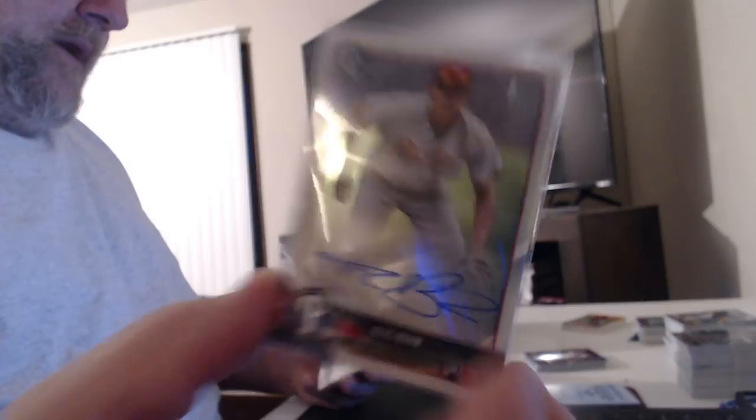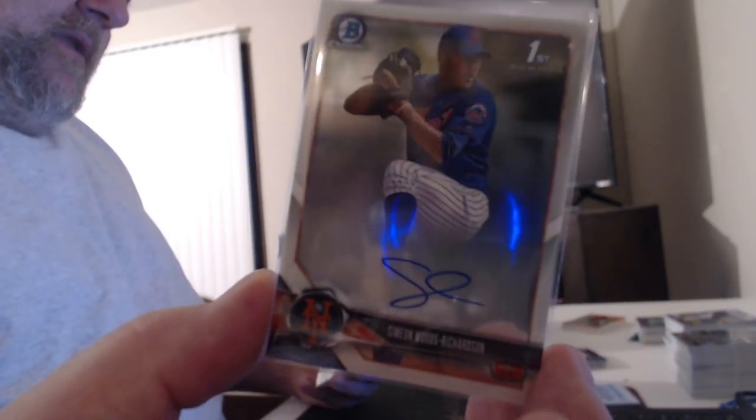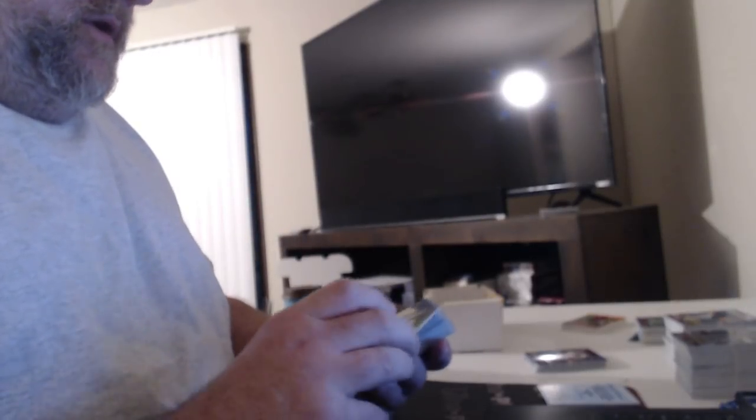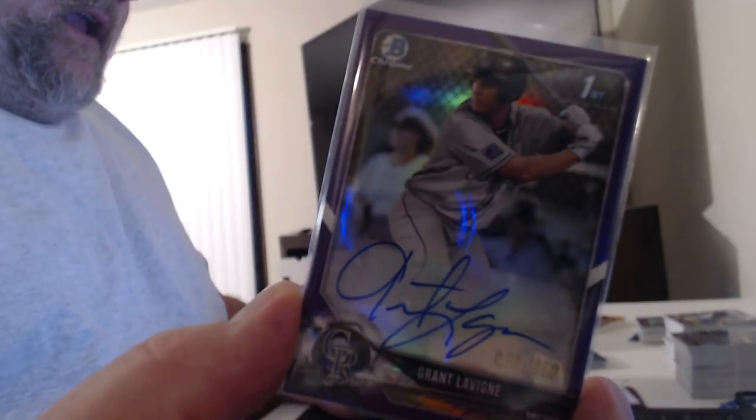And there's a couple bombs: Simeon Woods-Richardson auto, base Matthew Liberatore, black refractor 75 Nico Horner. This guy does not — Connor Scott, Griffin Blonine refractor on it, Casey Mize auto, Tanner Dodson. This is another big one — the 99 Jared Kalanick, very nice break for Jared Kalanick so far, a couple nice autographs. Alright, let's wrap it up. Tim Cate, Tim Cate, Grant Lavigny purple refractor auto, and one numbered 2 — it's a 250 Grayson Genista refractor auto, Carlos Cortez.